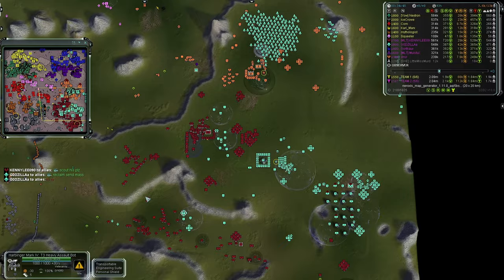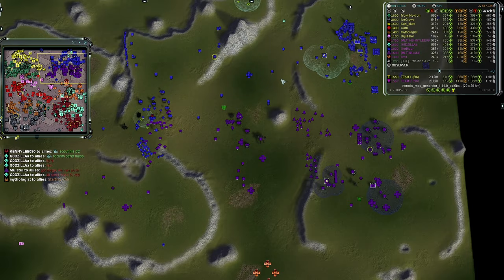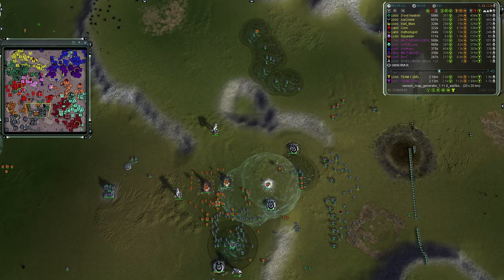Massive amounts of T2 artillery being built to try to slow the Chicken in the middle. Two Chickens now for Corn — Team Two has a Colossus but I'd bet on those two Chickens every day. In the northern section another Chicken is moving in from Corn, taking out some defenses. Some Rascals are just hanging out — they produce 11 mass per second, don't want those wasted.